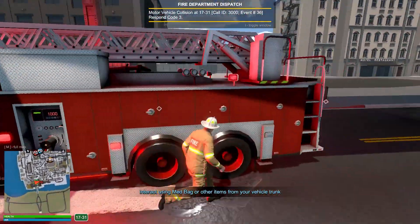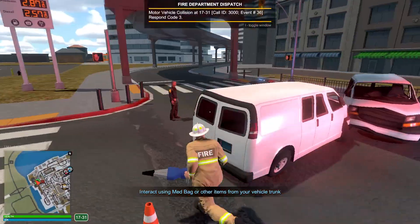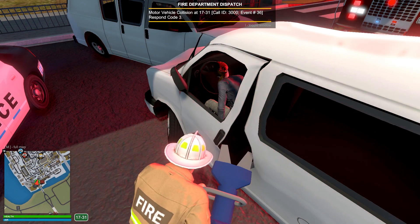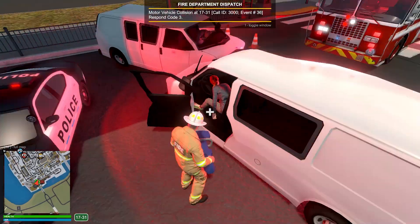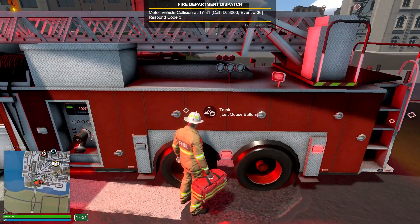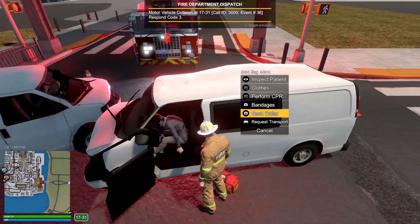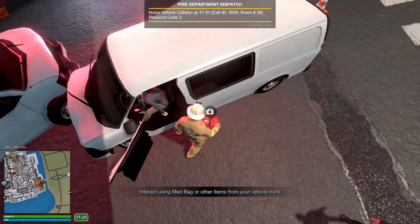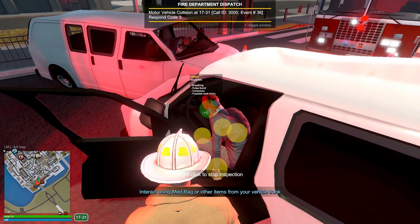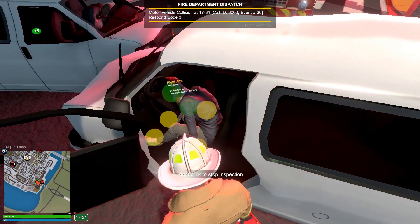We're going to need the spreaders — get that door open. Let's grab our jaws of life. The spreaders work great. Let's put these back and grab our med bag as well. Get a C-collar on this person. Let's inspect them. Pulse found, conscious, possible neck injury — they're breathing though, good thing. Got a C-collar on them. Possible bone fracture.